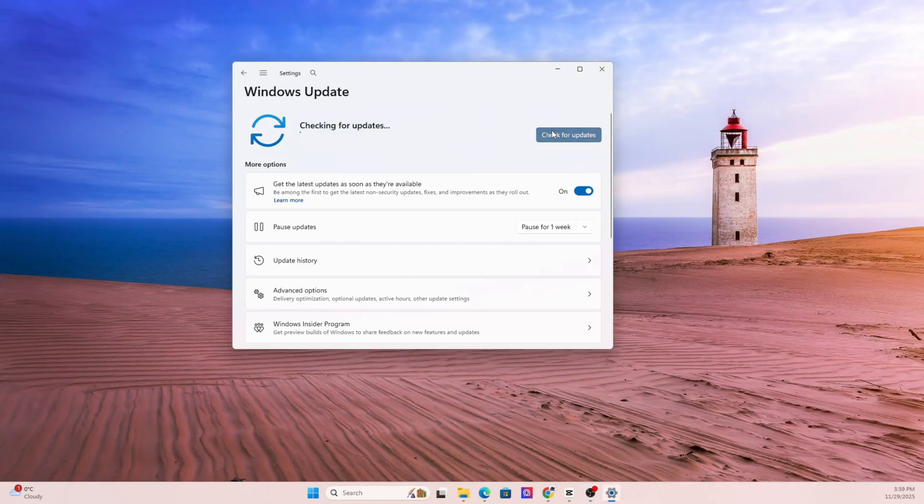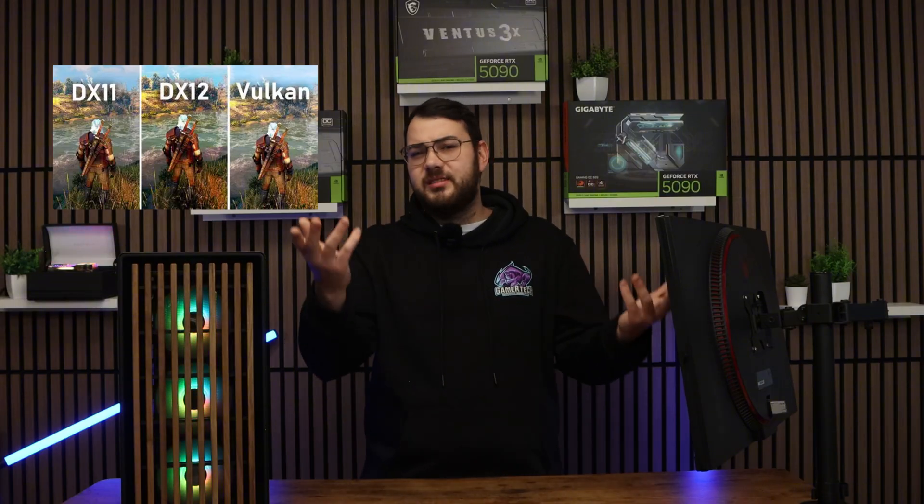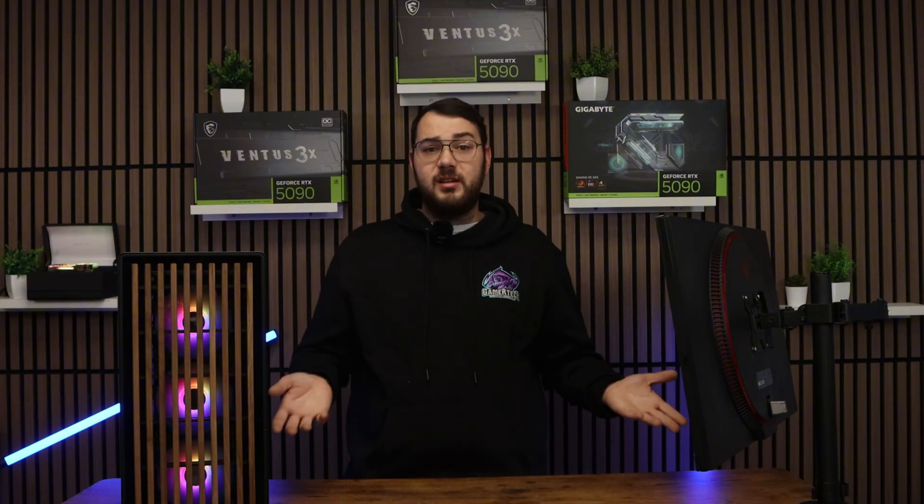We've finally made it to section eleven — the advanced fixes. Update Windows, including optional updates, which often contain CPU microcode patches or DirectX stability updates. Try switching your graphics API: if you're on DirectX 12 and the game is crashing, try DirectX 11, or test Vulkan if it's available — some games run perfectly on one API and terribly on another. Disable HDR if you're having weird flickering, black screens, or monitor-related crashes. Turn off Resizable BAR if you're using an older GPU or if the game is known to have issues with it. Make sure your PSU is strong enough — cheap power supplies can easily cause crashes under load with high-end GPUs like a 4080, 4090, or 5090. Disable IPv6 in your network adapter settings if the game has multiplayer connection crashes. And finally, reset your BIOS to factory default settings if you've been tweaking settings — a single unstable BIOS option can cause these instability issues.